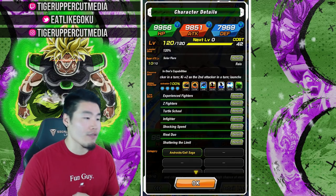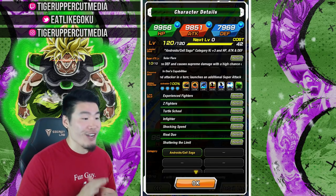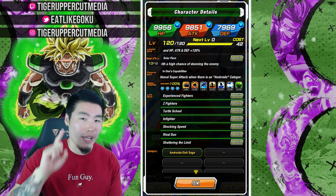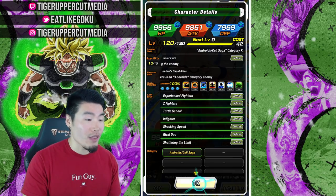His links are Experienced Fighters, Z Fighters, Turtle School, Infighter, Shocking Speed, Rival Duo, and Shattering the Limit. His only category at the moment is Android Cell Saga.